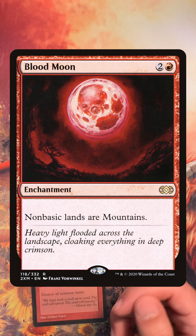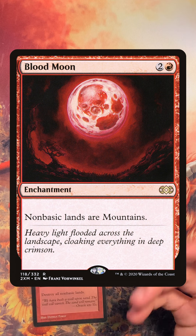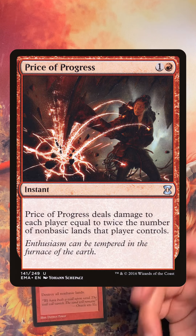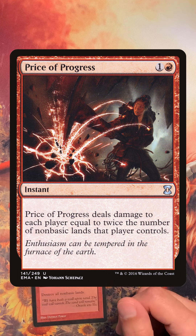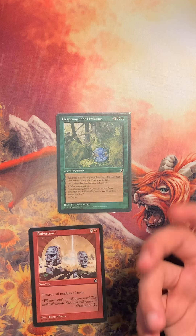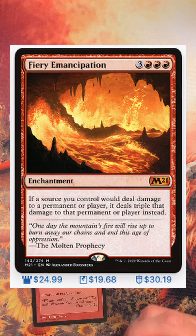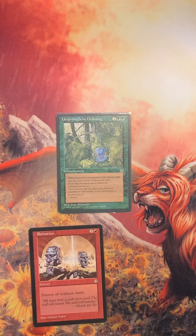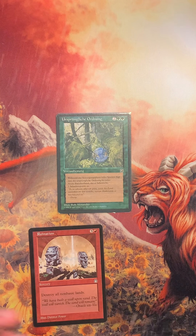If you are playing Blood Moon, you obviously want to include Primal Order if you're playing green as well — just punishing your opponents for their non-basic lands. If you're playing Price of Progress, also a great inclusion alongside Primal Order. And cards that double or triple the damage, like Furnace of Wrath or Fire Emancipation — god, this card got expensive — are great inclusions in decks like these that deal damage over time, turn after turn.